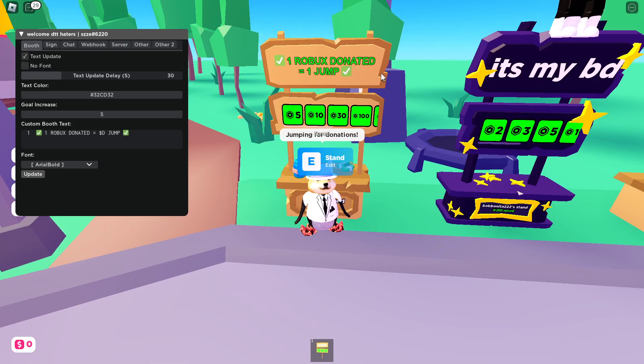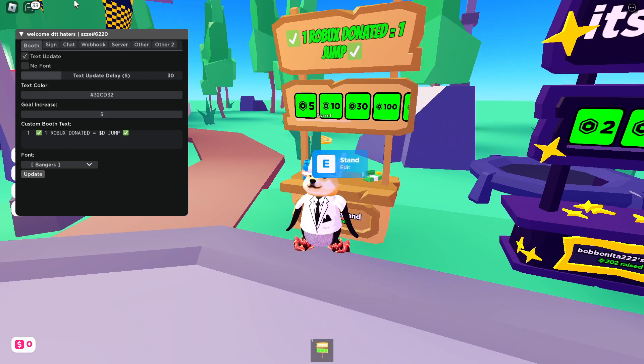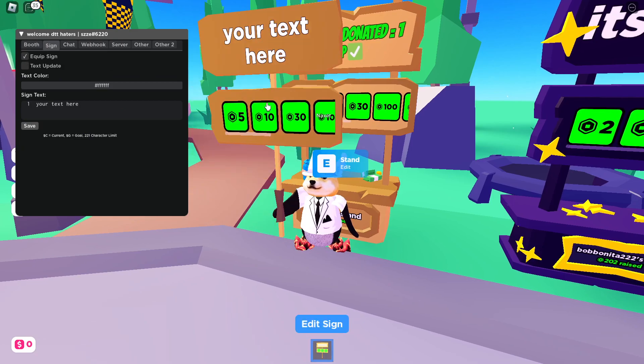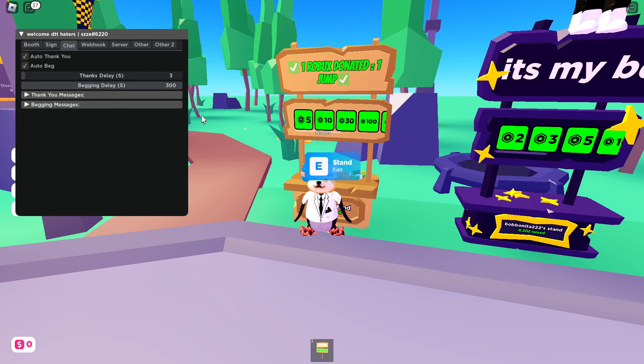Once executed, it automatically puts in '1 Robux donate = 1 jump' and starts jumping for donations. You can set the font to whatever you want, set a custom message, and also equip the sign automatically so you can hold it.